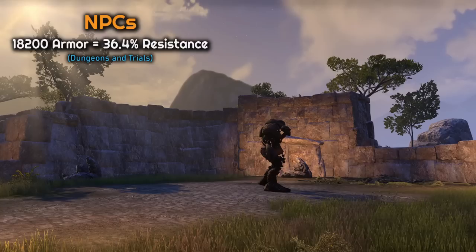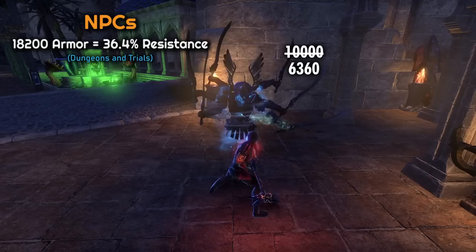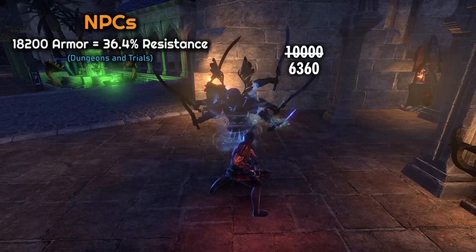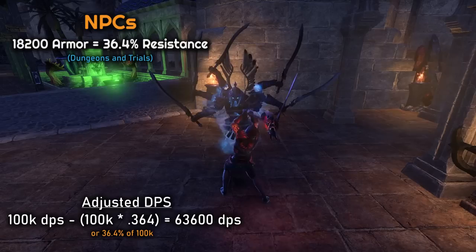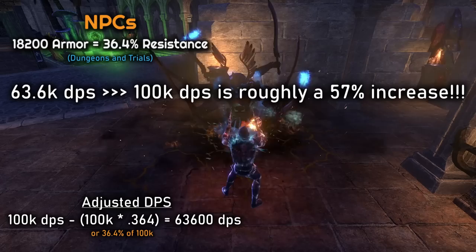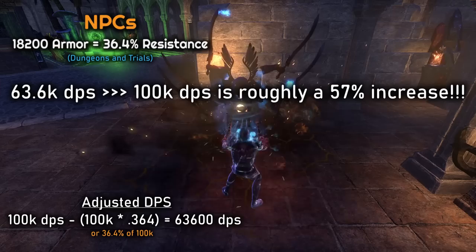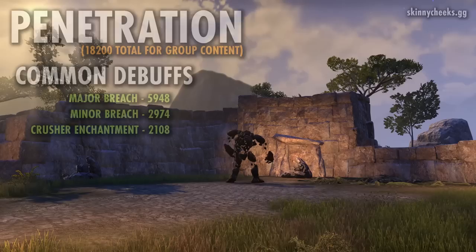Back to dungeon and trial enemies with 18,200 armor — that's 36.4% resistance. If you had zero penetration or debuffs and dealt an attack that should hit for 10k damage, it would only hit for 6,360 due to that resistance. When we start looking at higher numbers, say 100k DPS, that gets knocked all the way down to 63.6k DPS. So getting past the enemy's armor in a dungeon or trial represents about a 57% damage increase going from 63.6k up to 100k. This shows how important it is to penetrate through the enemy's armor — it is one of, if not the most important stat.